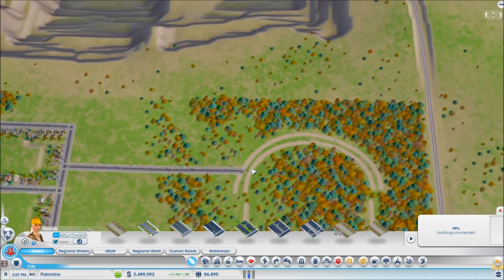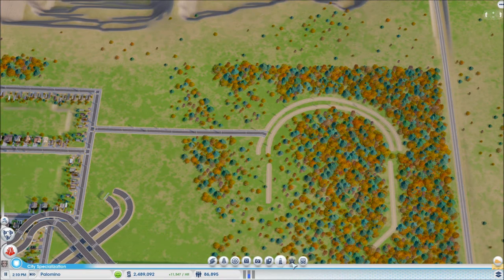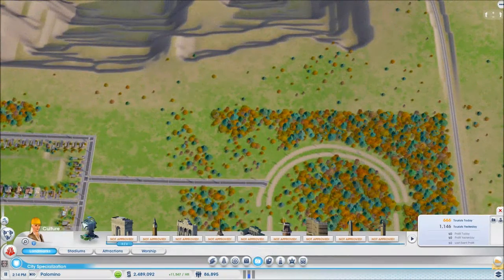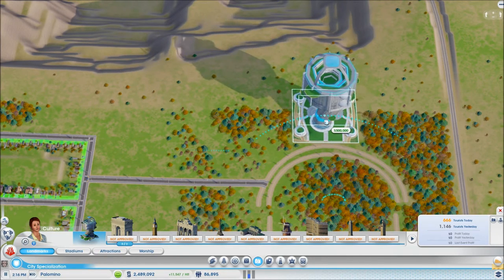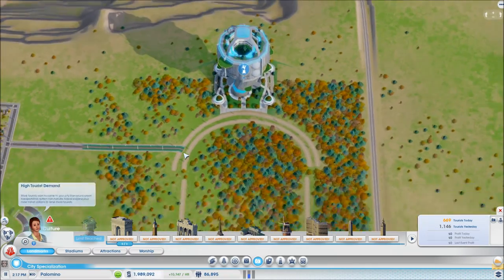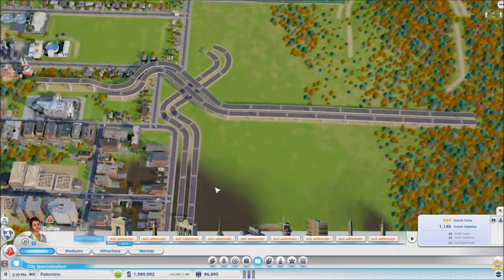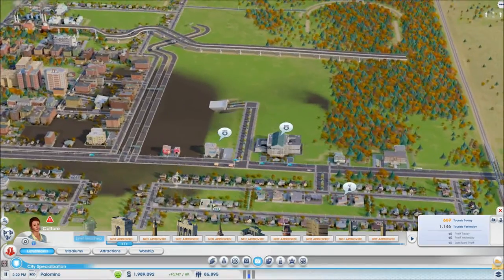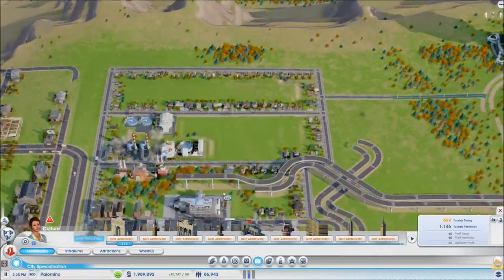We have a boatload of cash, and we're going to come here and add the Arc Arcology — let's just place it here for now so it's out of the way. We should get tourists, and the prisoners should go here, which will be awesome. We're going to move these into this area soon to try and get rid of some of the parks.